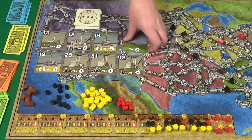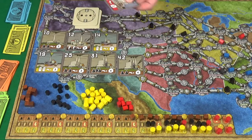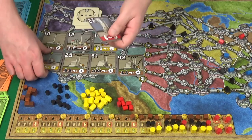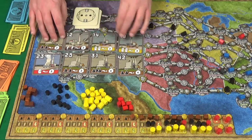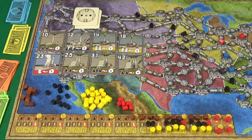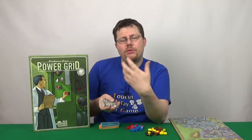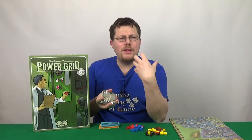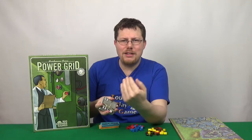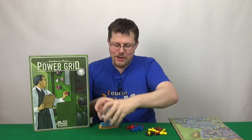What happens is the power plants are numbered. Now they will be randomly sorted, but as they come out they get put into number order. What this means is you're not always going to have the same number coming out every game, so it does have randomness for replay value. But what it means is that the randomness is leveled somewhat.